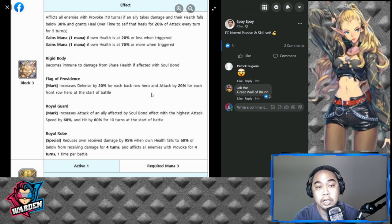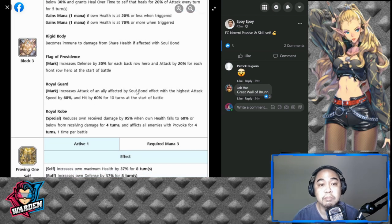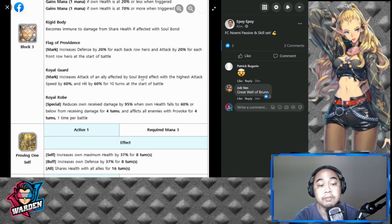Next is Rigid Body: becomes immune to damage from Share Health. Since she gives Share Health via S1, she gains immunity by receiving that damage. Her new skills start with Flag of Providence, which increases defense by 20% for each back row hero and attack by 20% for each front row hero at the start of battle.